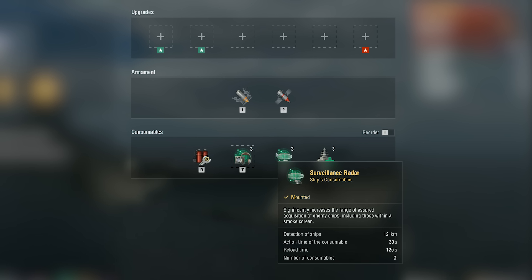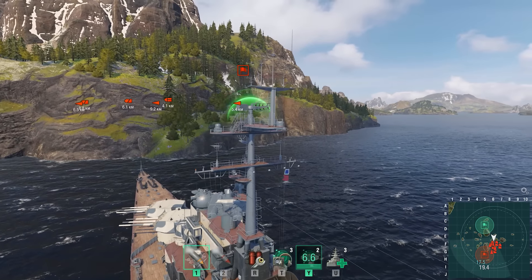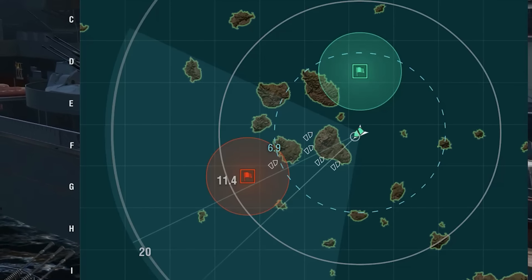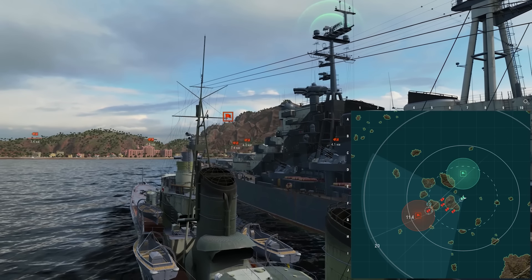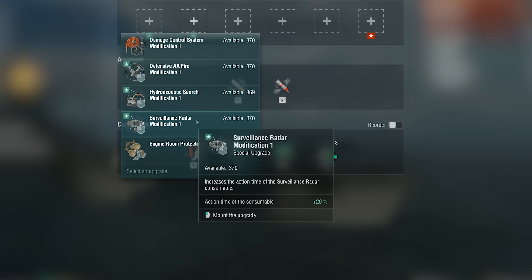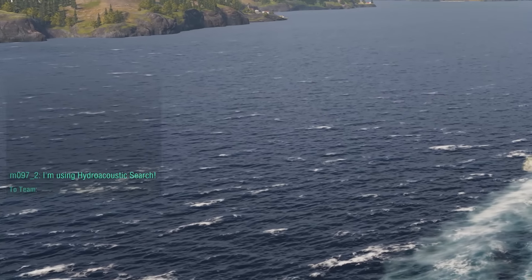Radar works in exactly the same way as Hydroacoustic Search, but with a couple of key differences. The effective time of radar is much shorter, but the radius of effect is significantly larger. While radar doesn't detect torpedoes, upon activating radar you can immediately see all enemies within the consumable's operating range. The detected ships will appear on the mini-map of your allies straight away, but your allies will spot those enemies only after six seconds, and only if the enemy ships stay within radar's area of effect for the entire time. It's highly useful to install the Surveillance Radar Modification 1 upgrade on a ship with radar, as this will increase its operating time by 20%. Allies and division mates should use Hydroacoustic Search and radar in turns, not simultaneously. Try to observe what consumables your allies are actively using around you.